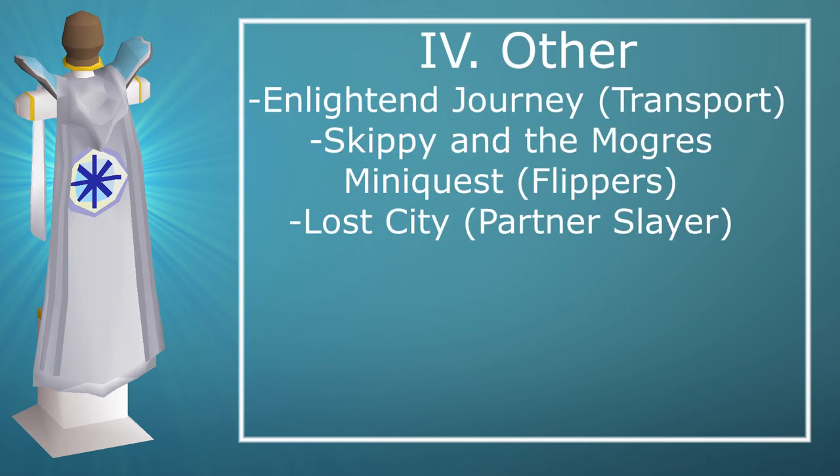You also have Enlightened Journey which gives you access to the balloon transport system. This is really only useful for Ironman skillers, as a normal account can just buy teletabs and jewellery to teleport around. And then there's the Skippirah Mogre mini-quest which gives you access to obtain flippers, useful for Barbarian Assault as well as getting around underwater on Fossil Island.